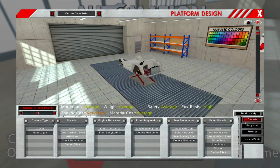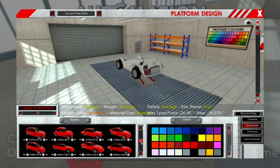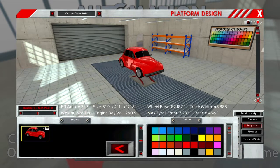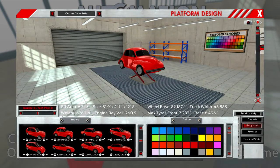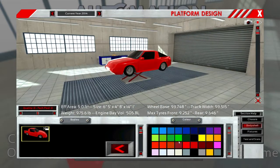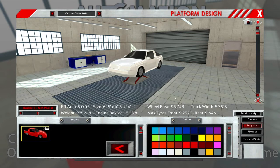Moving on - they added some more car bodies too. We are going to make a car. Let's see what we got here. Look at that - I like that, we're going to make something out of this.